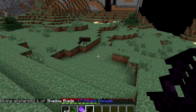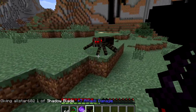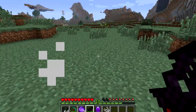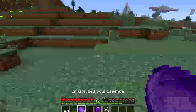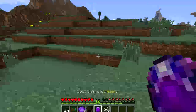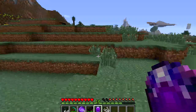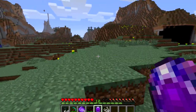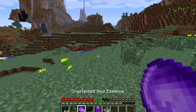I've got myself the shadow blade. I'm going to go kill this spider and watch what happens. It's actually a pretty strong blade, which is pretty cool. You can see that it used up one of my soul essences and it created a soul shard with a spider stored in it. Now you're probably thinking — what's the last crystallized soul essence used for?